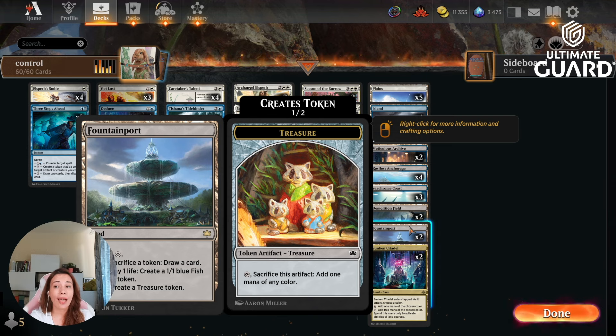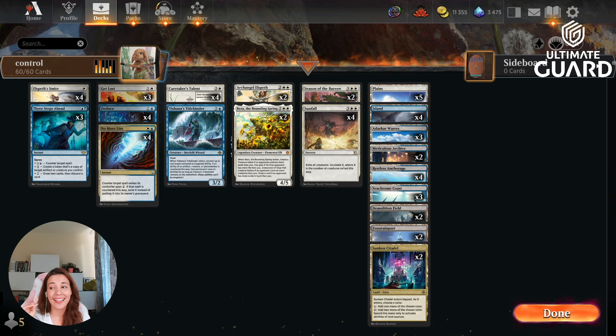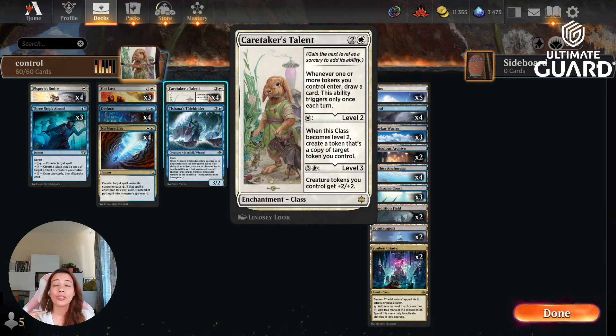How does this deck sometimes lose? You need to be careful about one thing: sometimes you lose to your own deck. Caretaker's Talent is not a 'may' — you're going to draw cards whether you want to or not. When you have three or four in play, things stack up because you're creating so many tokens. Think carefully before playing that third or fourth Caretaker's Talent if you already have enough cards and not many left in your deck. But overall, this deck has 80% or more win rate, which is amazing. I'll leave the exact stats below — but without further ado, let's get some games.